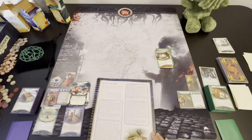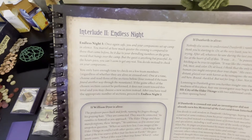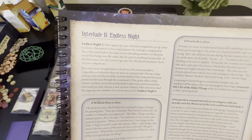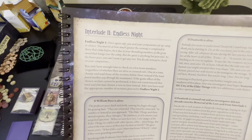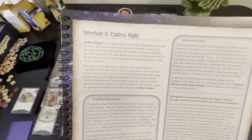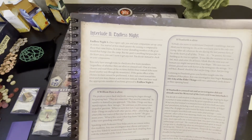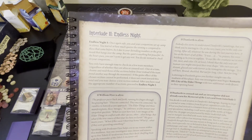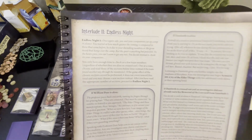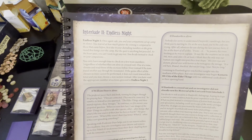Let us read Interlude 2, Endless Nights. Once again safe, you and your companions set up camp in silence. You marvel at how much quieter the evening is compared to those that came before, be it due to your dwindling numbers or the grim mood that hangs over the camp. But the quiet is anything but peaceful. As the hours pass, you can't seem to get any rest. You decide instead to check on your companions. You only have enough time to check on a few team members, regardless of whether they are alive or crossed out. One at a time, choose and read 3 of the sections below — 4 instead if the team found another way through the mountains. We did not. If the game effect of the chosen section cannot be performed, it does not count toward this total, and you may choose a new section instead. After you have read the appropriate number of sections, proceed to Endless Nights 2.